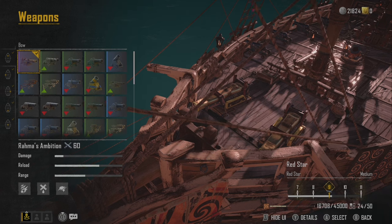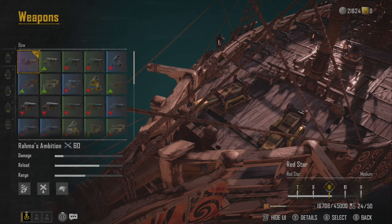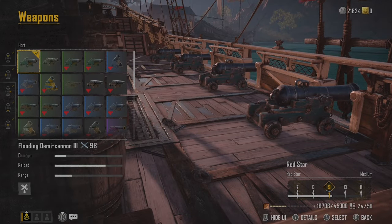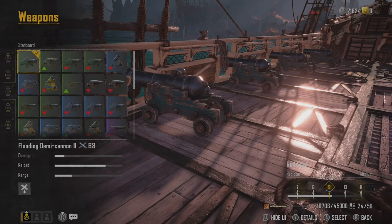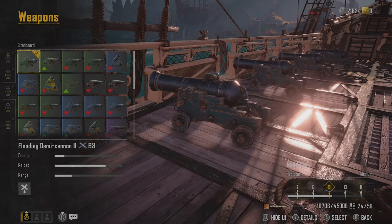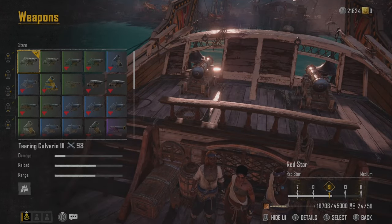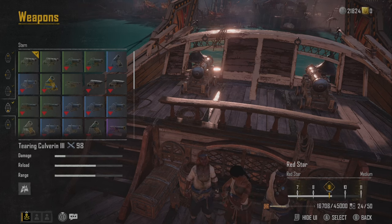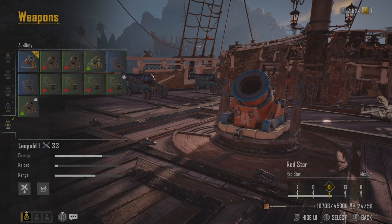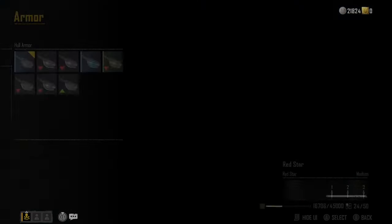The Brigantine has a benefit for being the fastest ship as well as having a ram damage buff. I am focusing on making sure the damage type I'm doing is consistent across the board. For this ship, I'm focusing specifically on flooding damage. I've got torpedoes that cause flooding damage, Demi cannons on the side that cause flooding damage, and on the back I have Tearing cannons just in case I'm being pursued. I use this ship to do my pickups when I'm going around the Red Isles picking up my pieces of eight, because it's the fastest and most convenient.